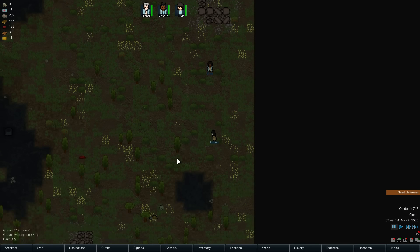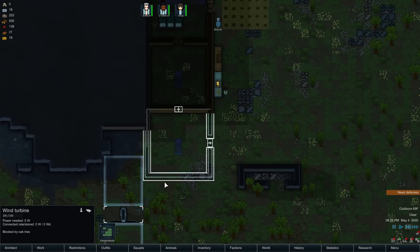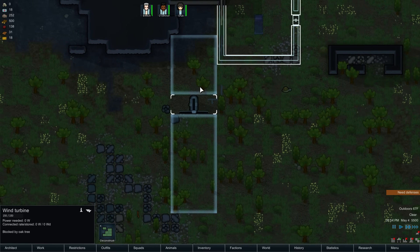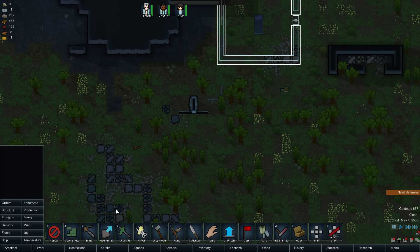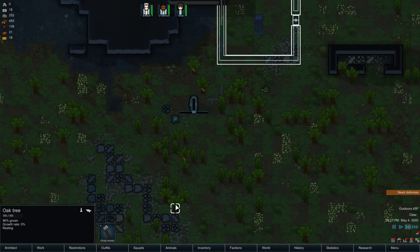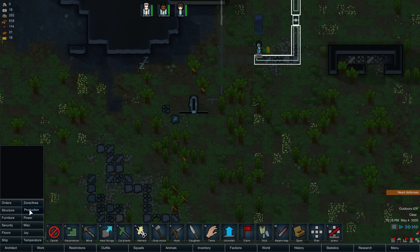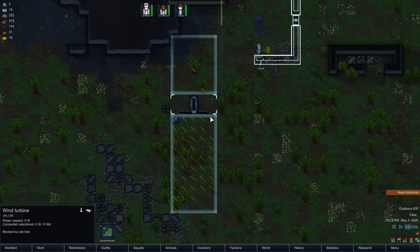So we just have a group of visitors — Flea and Salinas. Blocked by oak tree. You live and you learn. We want to cut all the things — cut plants, kill all of them. Down to there, up to there.